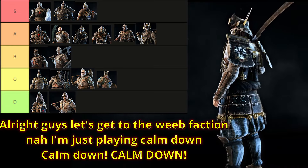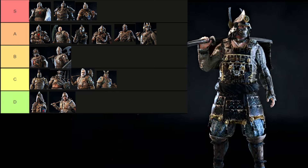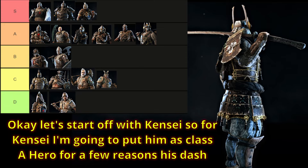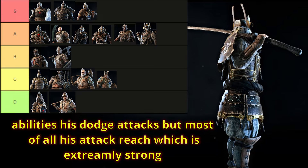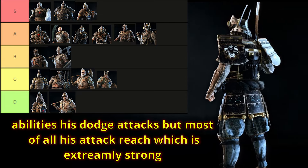Let's get to the Samurai faction — nah, I'm just playing, calm down, it's a good faction. Let's start off with Kensei. For Kensei, I'm going to put him as a class A hero for a few reasons: his dash abilities, his dodge attacks, but most of all his attack reach, which is extremely strong.